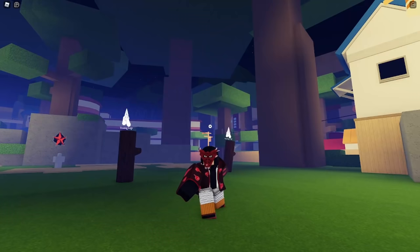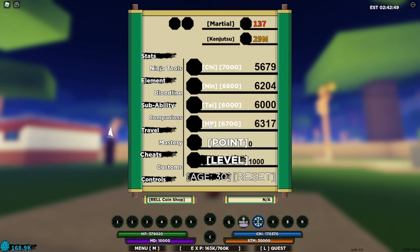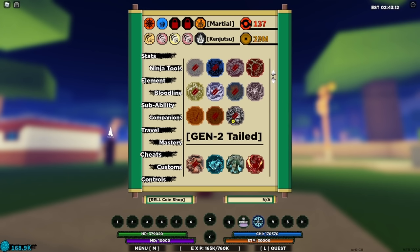With that being said, let's talk about how to get any tailed spirit you want in Shindo Life. First things first — which one should you get, Gen 1 or Gen 2? For those who don't already know, there are two different generations of tailed beasts. As of now, you get these two gens of tailed spirits in completely different ways, so let's talk about it. We're also going to talk about which generation you should get, because one is definitely better than the other.